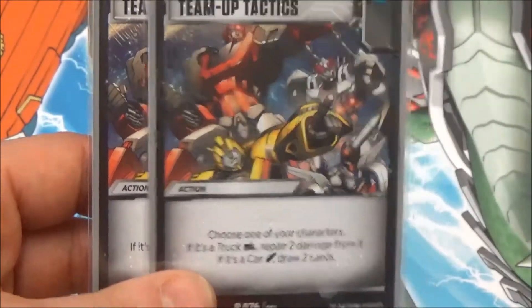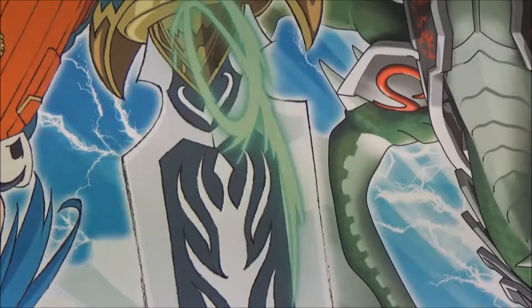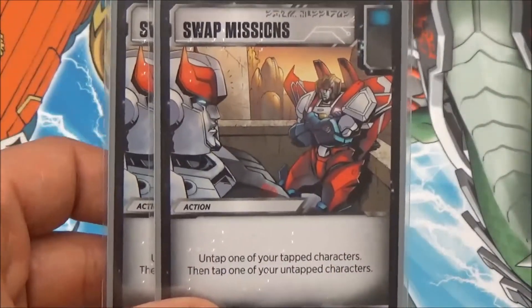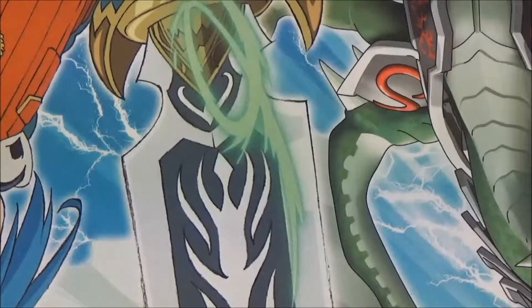Obviously we have our Team Up Tactics. We use it for life and for the blue icon — pure and simple, because we have two trucks. Make sure they're in truck mode, otherwise you just fail. The Swap Missions, on the other hand, is a fantastic card, because you want to keep re-standing Big Optimus to flip to get more actions off to win. Failing that, you probably win anyway, because you just bring back RC and swing for the win.